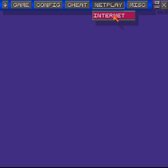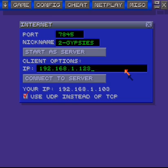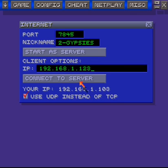Pretty much the same procedure — make sure the same option is clicked, but instead you type in your friend's IP address right here. It'll tell you your IP here, so you can just ask your friend what their IP is. You can text it, Skype it, or something like that. You just type it in, and once your friend starts as a server, you just click connect to server.